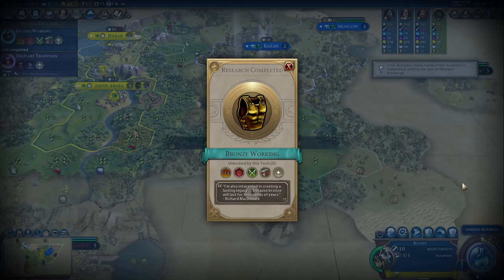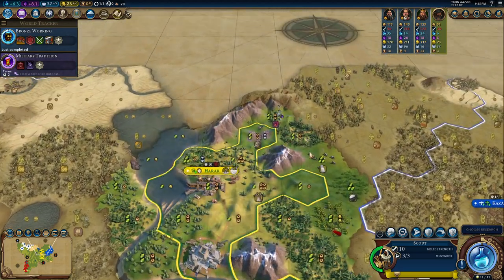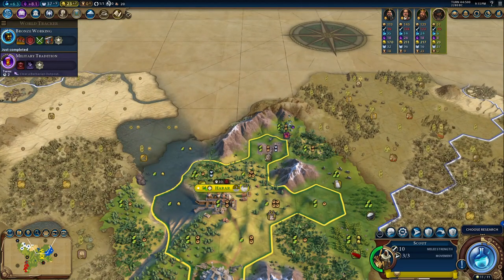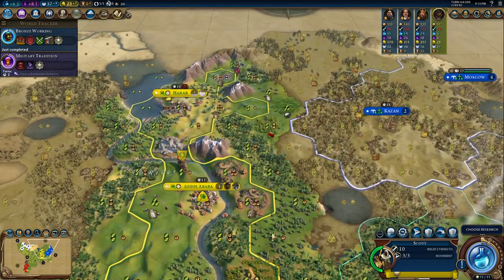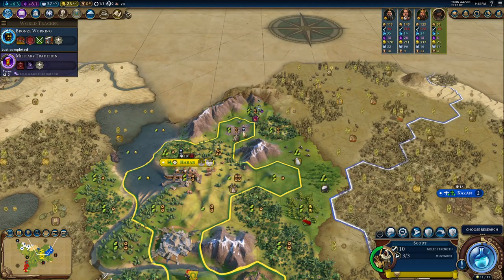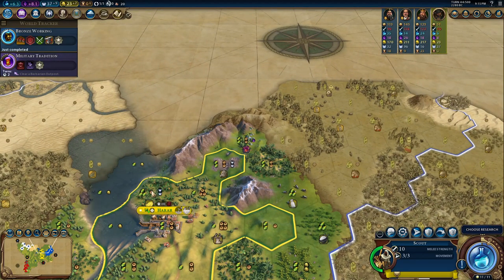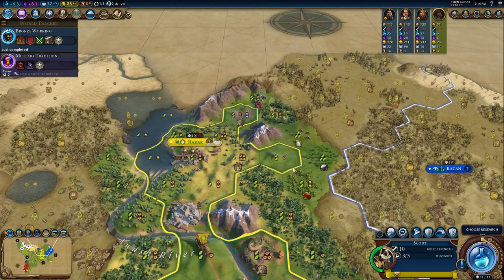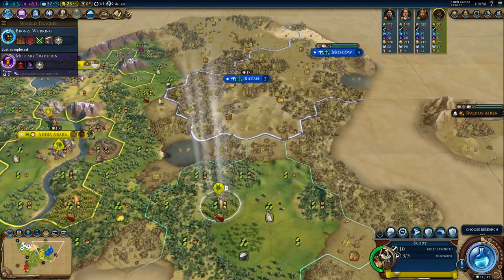Wait, what? Stonehenge has been built? Good — I wasn't going for it anyway. I think I'll chop this stone and then put a Rock-Hewn Church on it. Rock and roll! Also, a Rock-Hewn Church over here and possibly here, and maybe a lumber mill or palisade over there — we'll see.